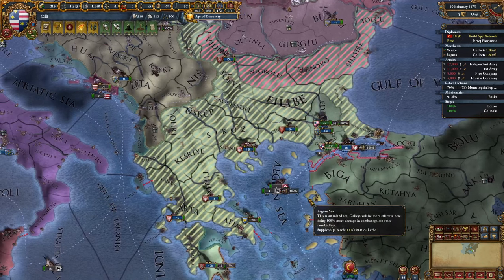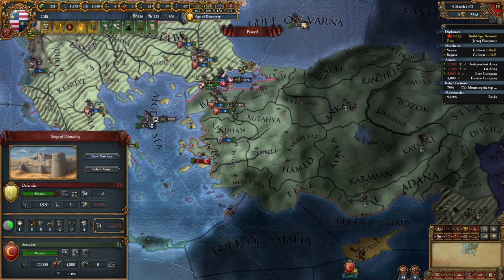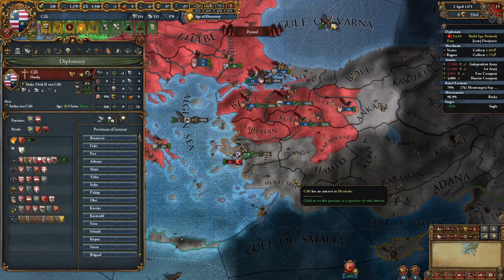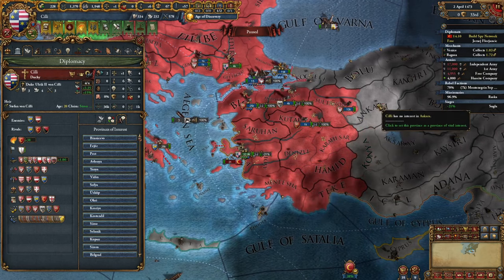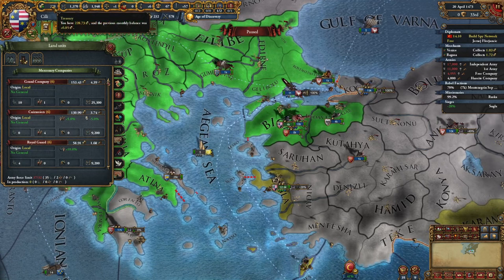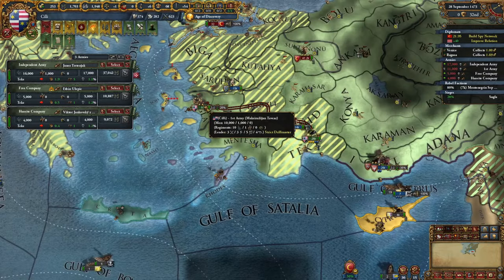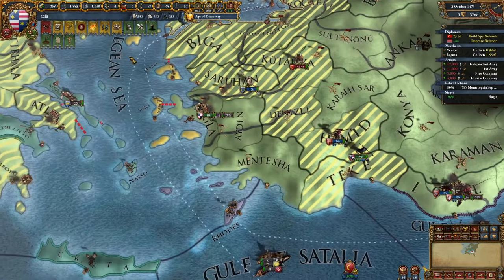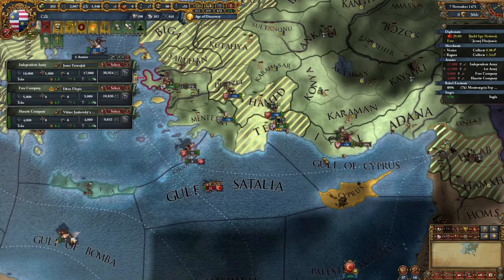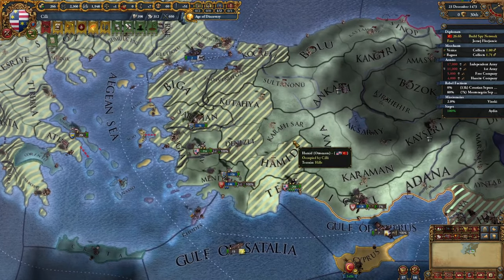Poland is stuck on Damascus with minus 42% siege progress. I think we can be a bit braver and walk into Anatolia. Let's select all of this as vital interest and hopefully our allies will give it to us. The best thing is I'm above my force limit and still not losing money — it helps that I have war taxes enabled. They're coming now, they're mad. We got rid of that group. They actually went back into Mamluk lands — so that is perfect. We might win this war without fighting a single battle with the Ottomans.